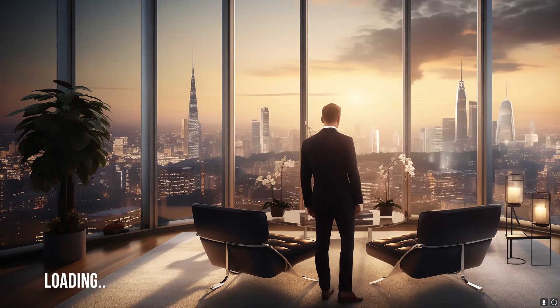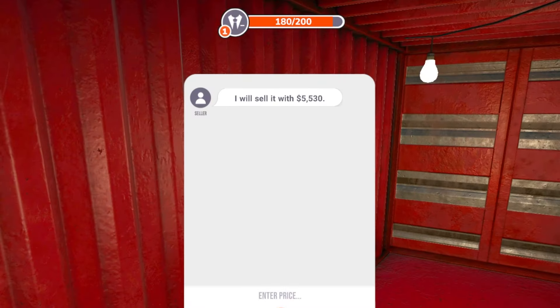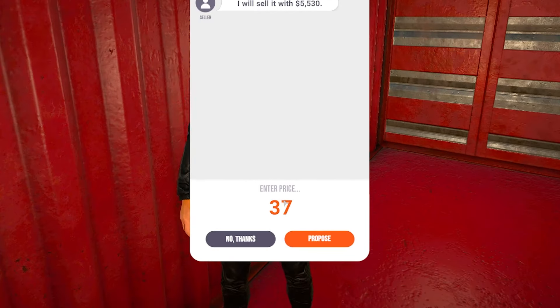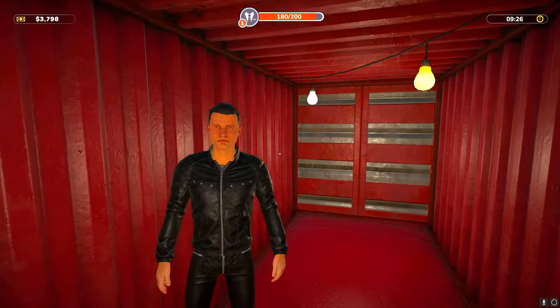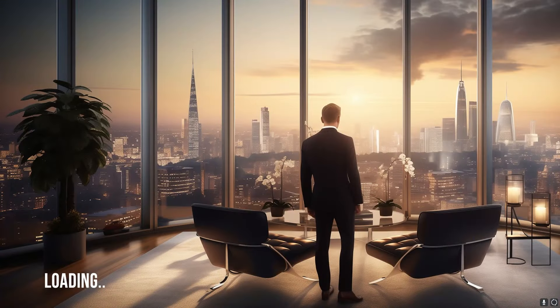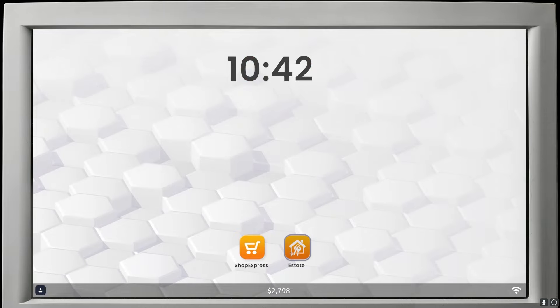Let's try to purchase this bigger property with all the money we have — I can't quite afford it. He wants 5,530 and that's all the money I have. He declines — that's cool, it was worth a try. Back to the office to sell the only house we can.